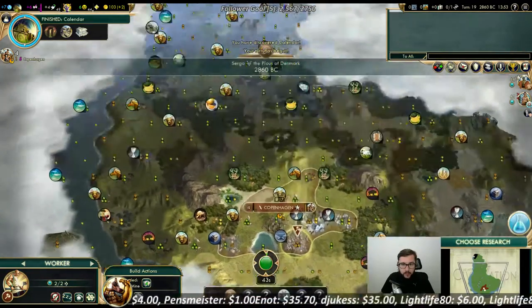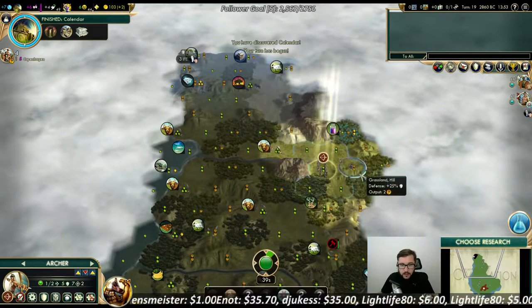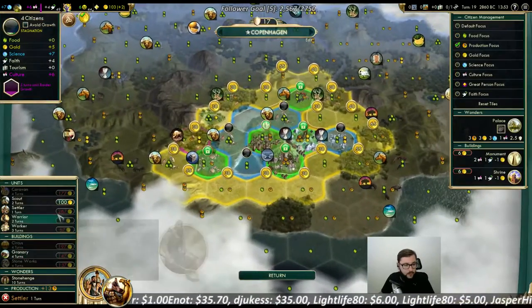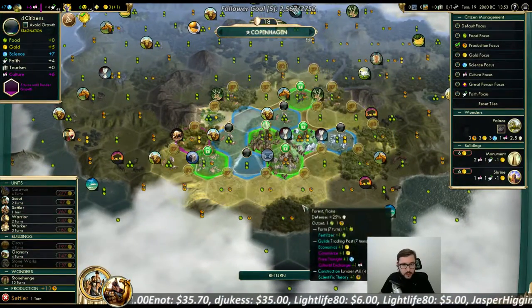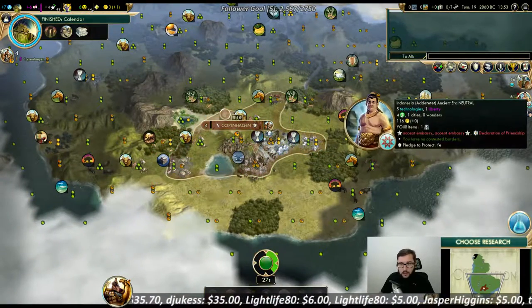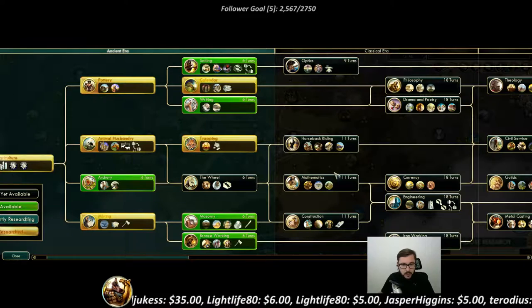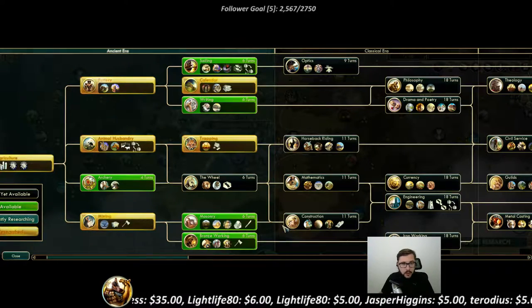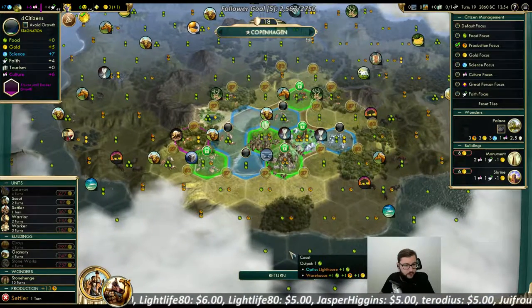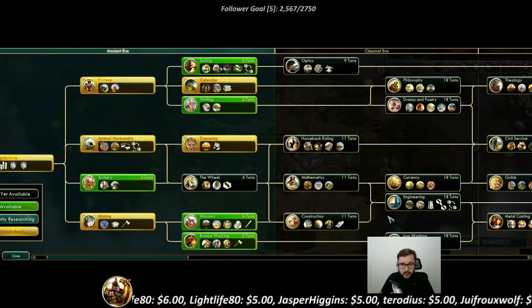I think we are playing quite heavily into Piety here. Considering we actually formed the pantheon first, I think no one is actually rushing Stonehenge right now, so we kind of stay away from that. I guess then just go for settlers and then go for Stonehenge.